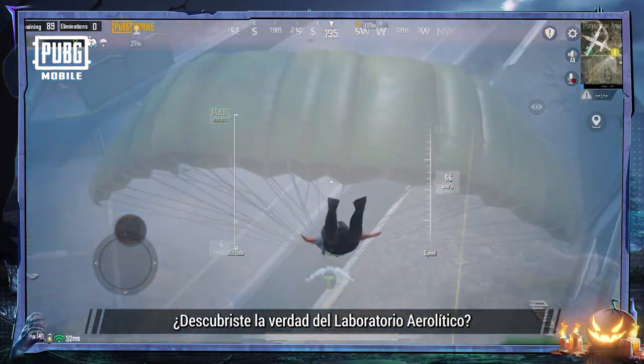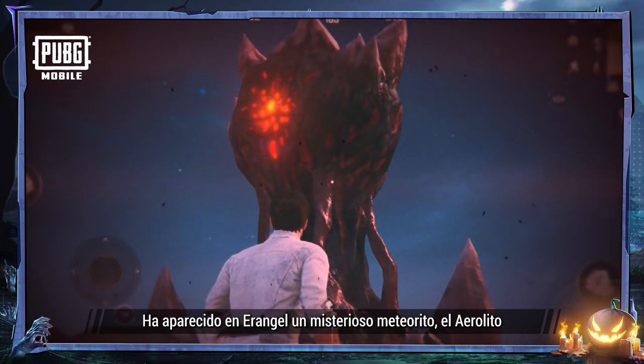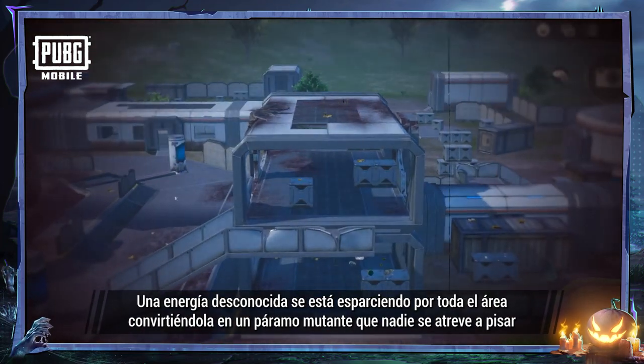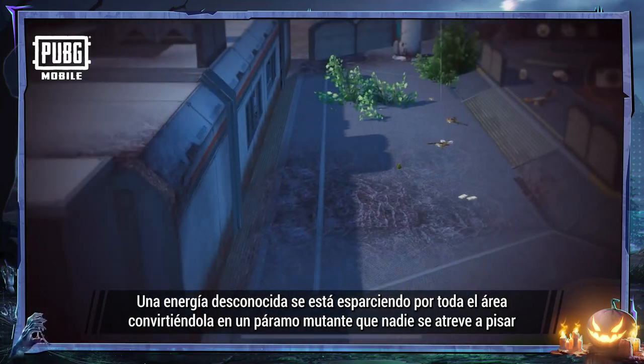Have you uncovered the truth behind the Aerolith Lab? A mysterious meteorite, the Aerolith, has appeared on Air Angle. An unknown energy is spreading across the nearby area, turning it into a mutated wasteland where no one sets foot.